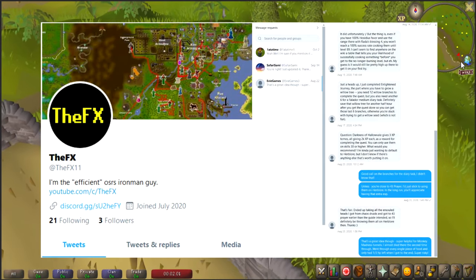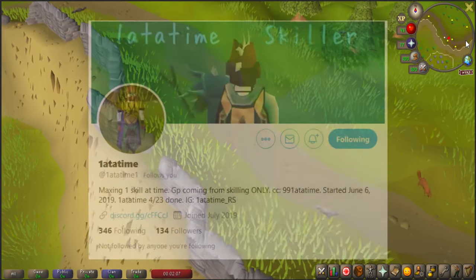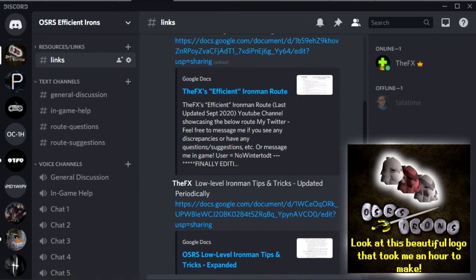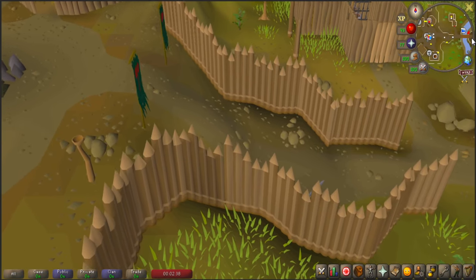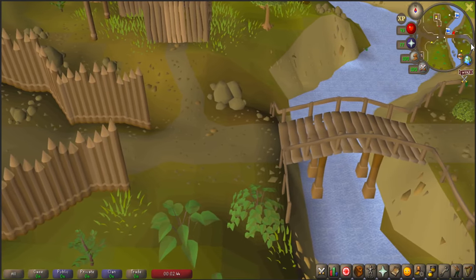I created a Twitter so people could message me when they find any issues with or have any questions about the route, but it was suggested to me by one_at_a_time on Twitter that I make a Discord server. He even offered to help set it up, and after looking into it, I've made the server! It's currently called OSR Sufficient Irons, but that's subject to change — check the description below for the link. Feel free to poke your head in if you've got any questions, comments, suggestions, or feedback. I'll be in the server to answer questions, provide insight, and to have an easier medium to provide updates about the route, the series, and any upcoming video series. I also encourage anyone who's running the route or interested in efficiency on an Ironman account to stop by. It'll look a little rudimentary at first, but once I establish roles and get sections filled out, it should look more polished.